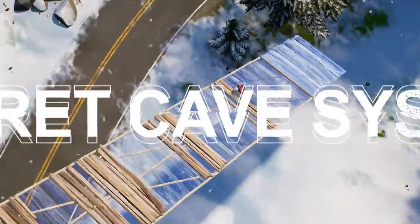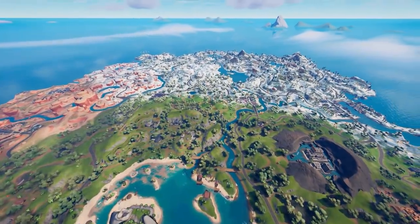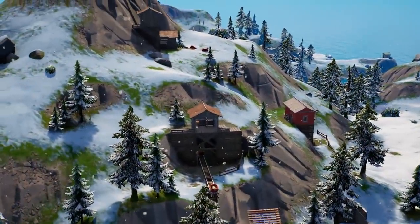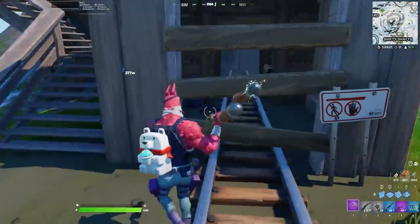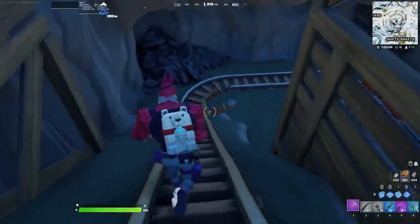But once you get back onto the ground, make sure to check out the secret cave system. There are a few huge mountains on the island, and they look amazing with the Chapter 3 graphics, but some of these mountains are way more than what you see on the surface — especially the one north of Shifty Shafts. At first it just looks like a regular old mountain, but if you get closer, you can break into the boarded-off mine shaft and discover a secret cave system inside.